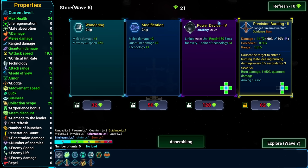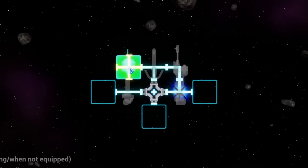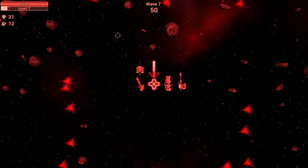This is a level two weapon, and this is a level four device? Definitely gonna hold on to you. Alright I think we can find a better spot for this defense laser - we'll put it on the front since that's where I'm pointed most of the time. And then this gun can go over there just so we can free up some space.